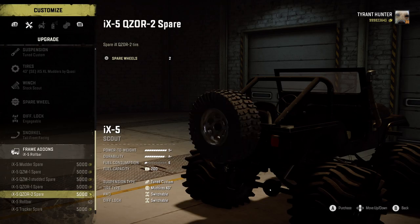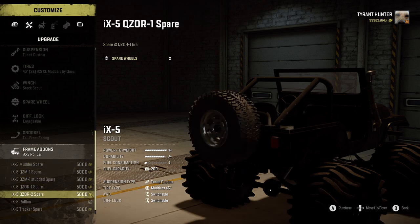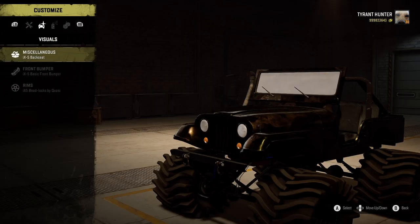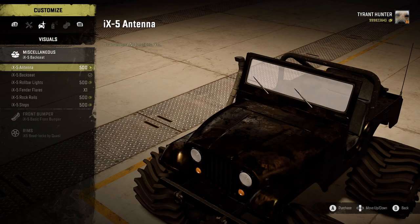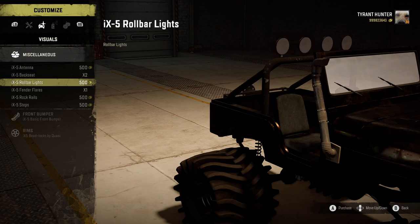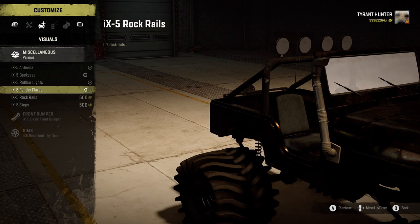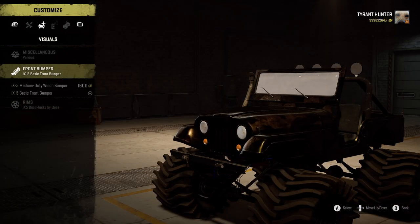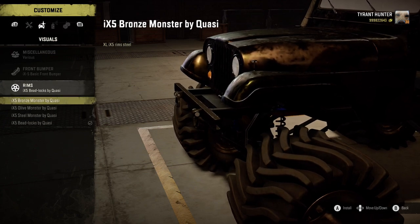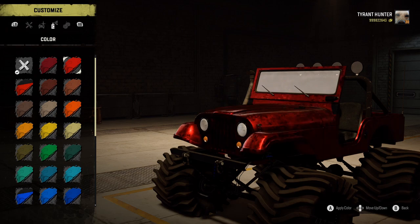Oh interesting — if you buy the roll bar you unlock all these tire options. That makes sense. For miscellaneous I'll choose the back seat or not, run an antenna because why not, roll bar lights, no fender flares, no rock rails or steps, keep the normal front bumper and normal rims. Now looking at paint jobs — oh, that's a beauty. Let's run this paint job because it looks pretty cool.